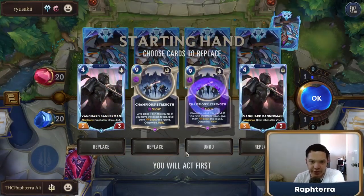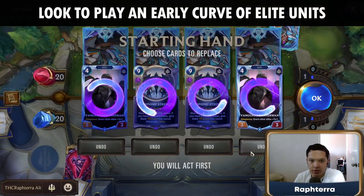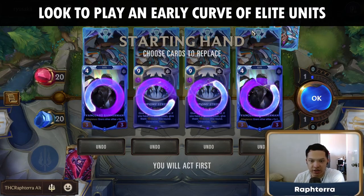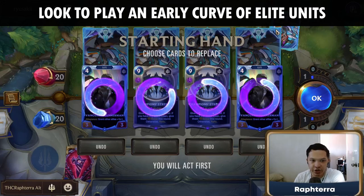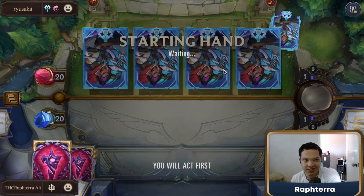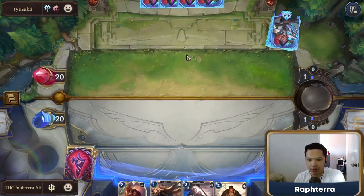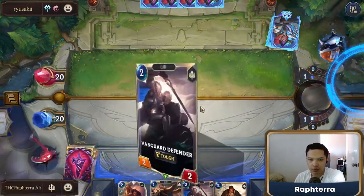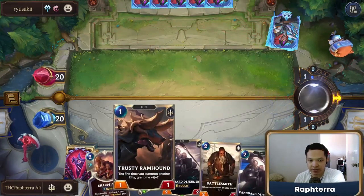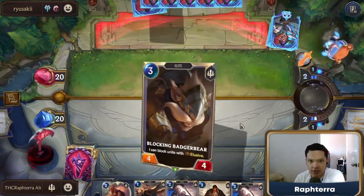These are the types of decks where we could just run through them. This is a full mulligan. Champion Strength is vulnerable to Deny, so you almost never keep it against Ionia. You want to start an early snowball of your early units and curve out early. I'm gonna pass here — I want to go Turn 2 Battlesmith into Turn 3 Ramhound and Vanguard Defender.